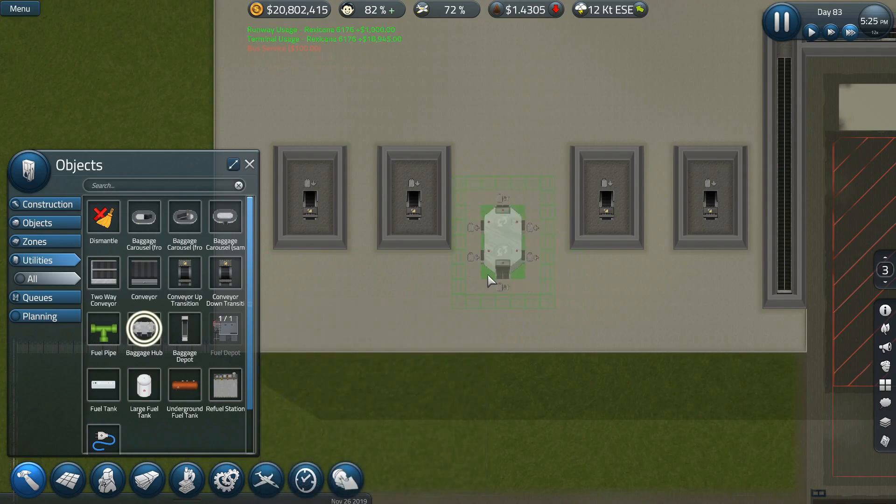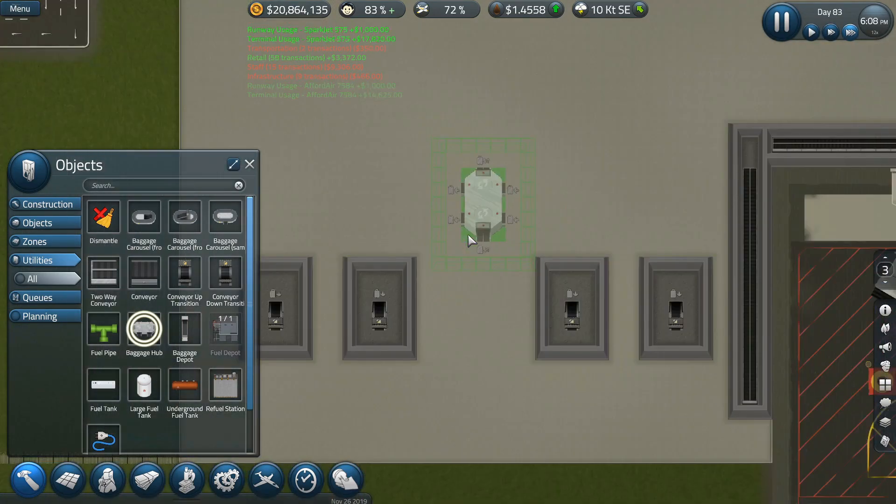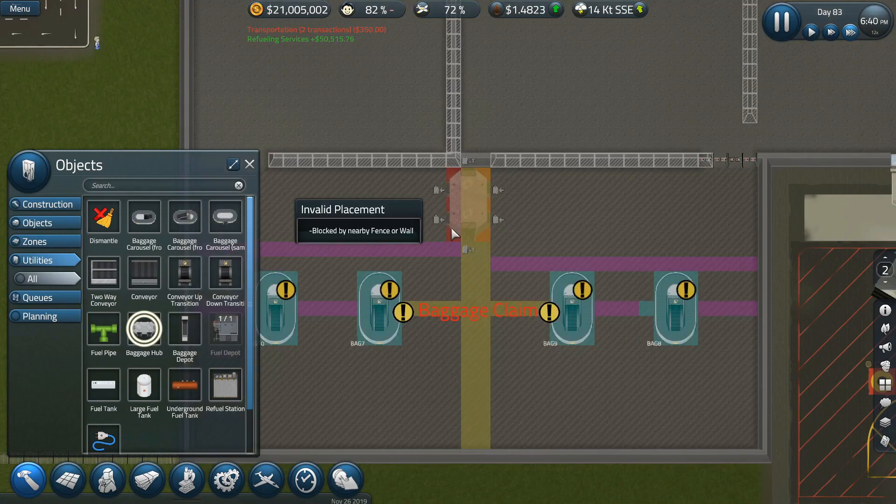If I take the baggage hub and turn it this way — oh, I'm facing the wrong way, but that's okay. That actually works out a little bit better. I wish this was labeled a little bit better, but maybe it is and I'm just not seeing it.